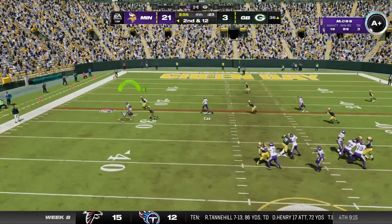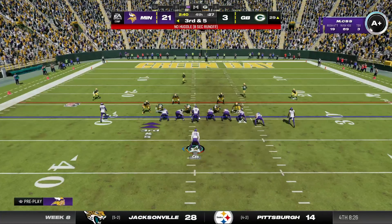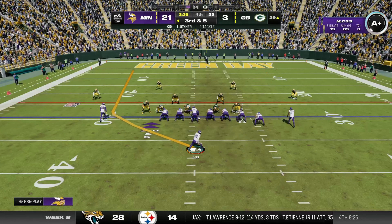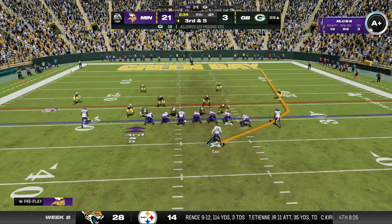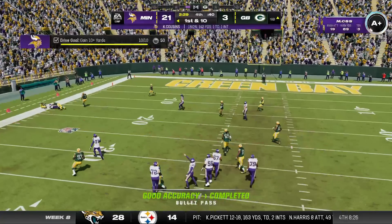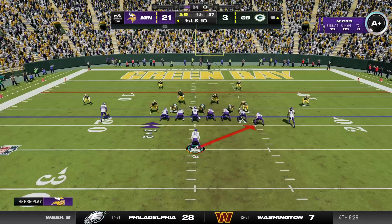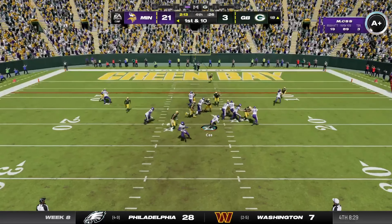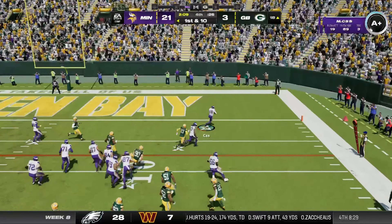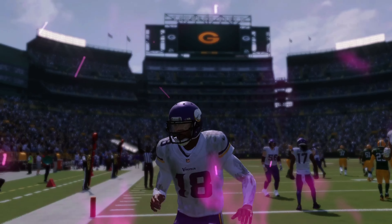Cousins throwing — complete to Jefferson on the target play, bringing up third and five. On third down Cousins throws and it is caught — Vikings conversion, and now they're in the hurry up. On first down they go to the ground and he'll get into the end zone — touchdown!